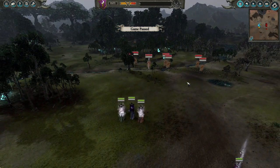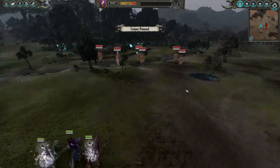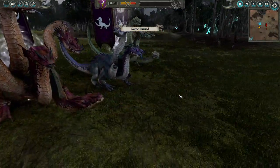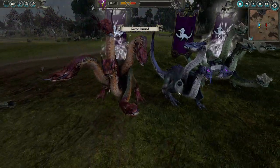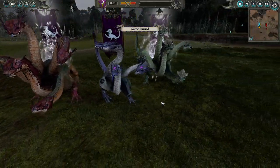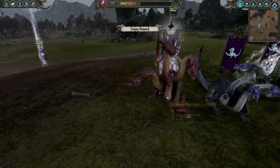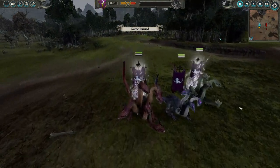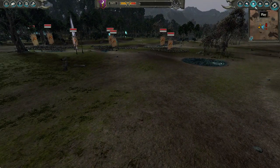Hey guys, it's Extreme Strategy here and welcome to another video. This one is going to be on war hydras — particularly these bad boys. There's also going to be another mod that has a graphical glitch; he does have a head there, I promise you. So you have the Royal War Hydra, the Spellthirster Hydra, and the Veteran War Hydra. These three hydras are very powerful — instead of me just yapping about them, let me demonstrate.